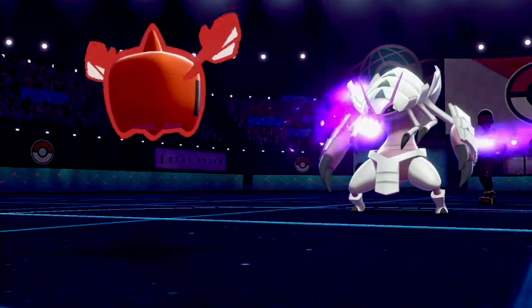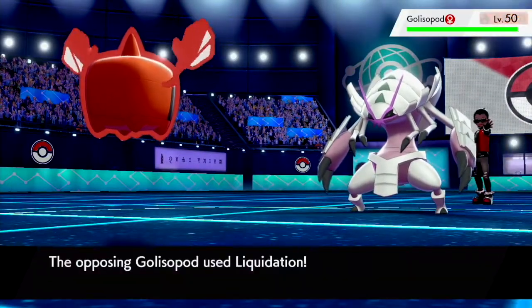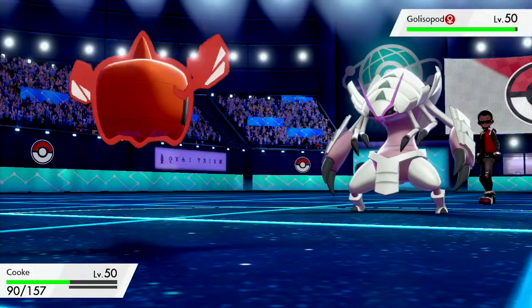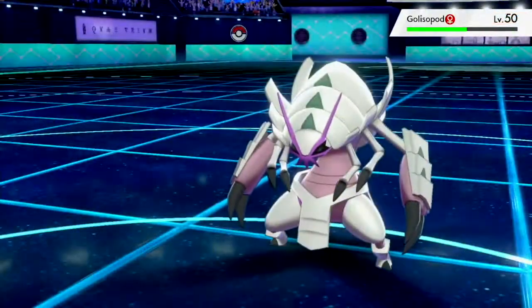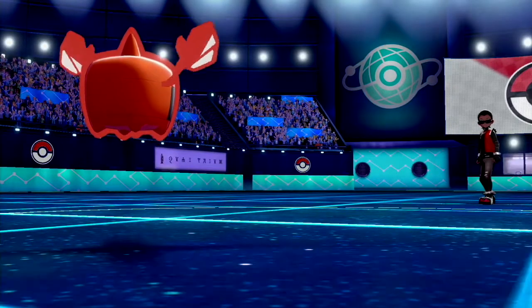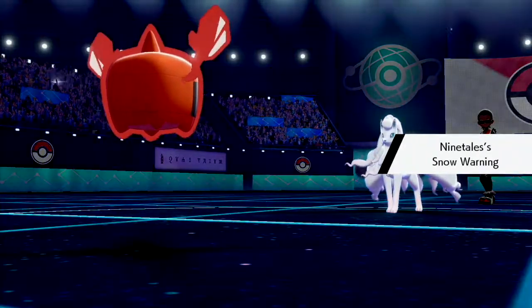I start off with Rotom Heat and go for Will-O-Wisp on turn one. I hit the Golisopod, and I'm a brave soldier for doing that because he goes for Liquidation. Had I not burned it, I would have lost Rotom Heat from the start — and you'll see I utilized Rotom Heat to its full potential in this fight. Unfortunately I went for a full switch and don't switch out. He does instead.